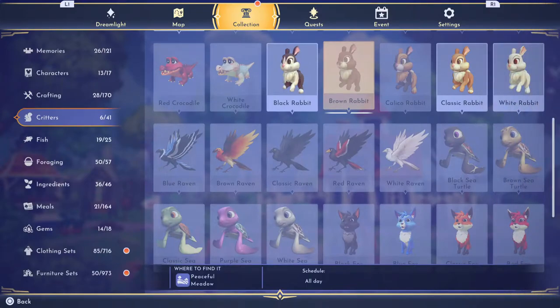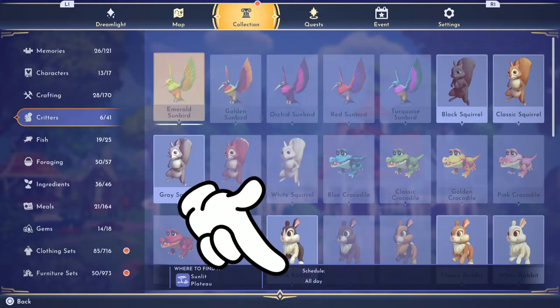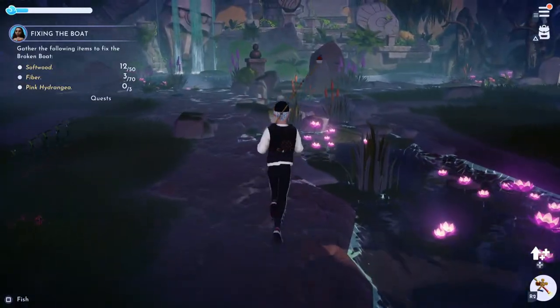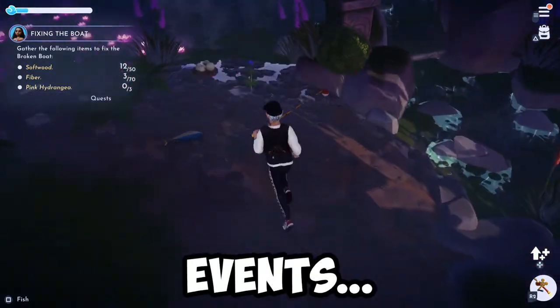Just a heads up, you can always head into the critter section under collections and see if your specific critter is spawned in for the day. Number four: there will be special critters available in the valley that you can get, but most of them will be either time limited, obtained from friendship quests, or by participating in some events.